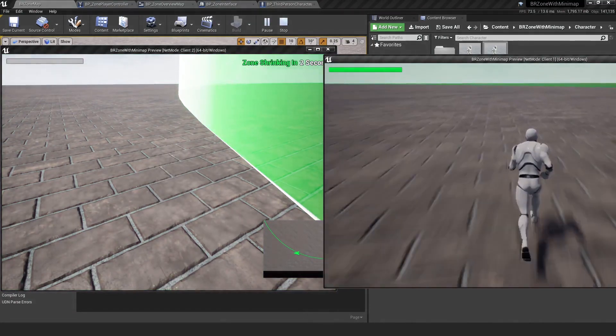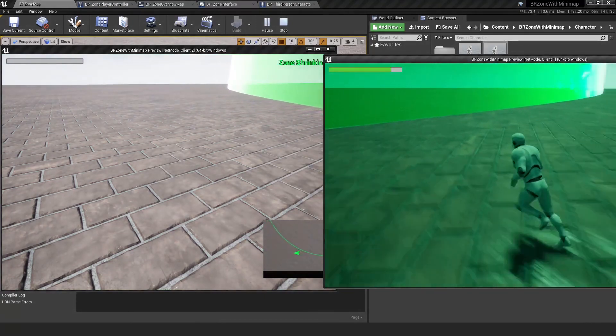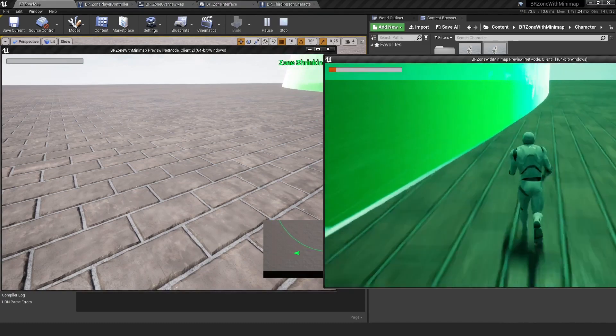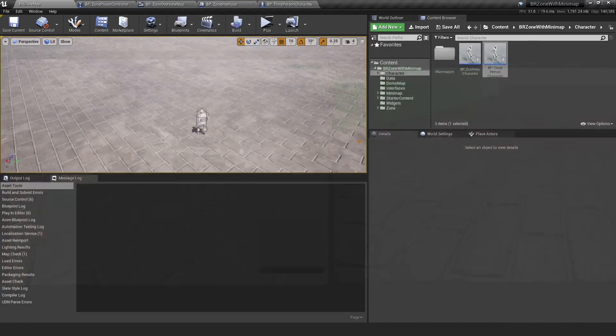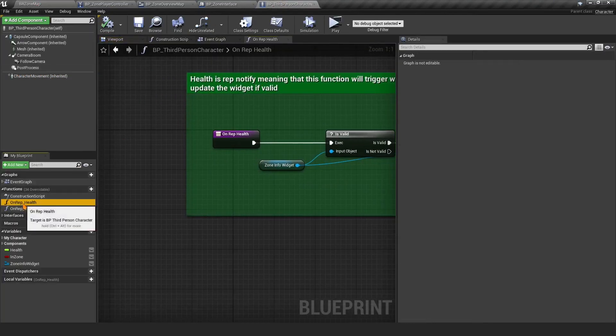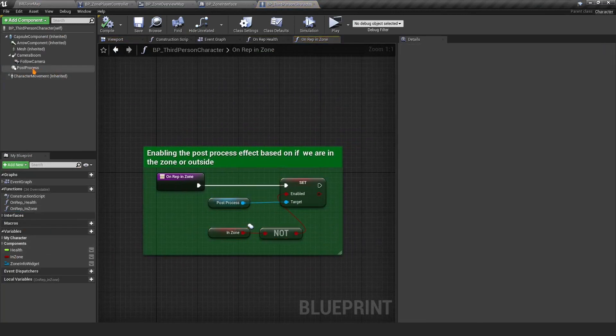The post-processing effect is inside the character blueprint — if you don't want it, you can remove it. Both players start taking damage based on the damage settings configured in the zone steps. The post-processing is enabled or disabled based on whether the player is inside or outside the zone. That's pretty much it — links are in the description, let me know if you have questions. This is Guy Dom signing off.